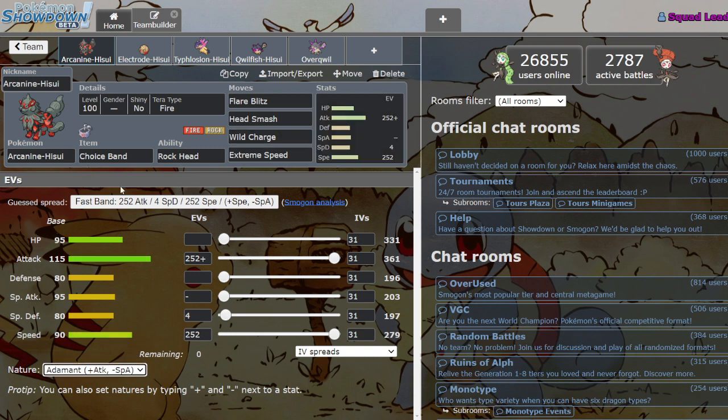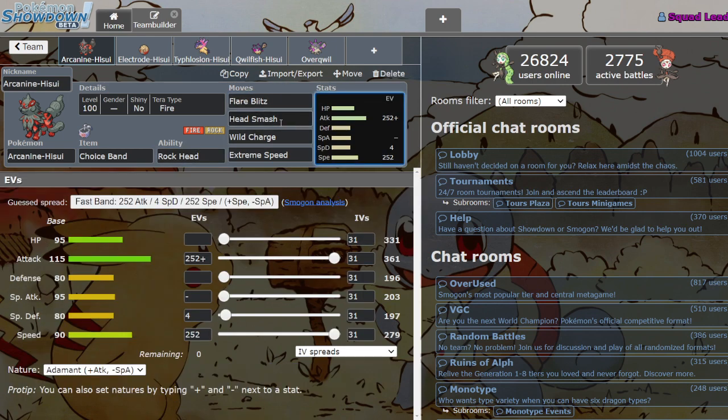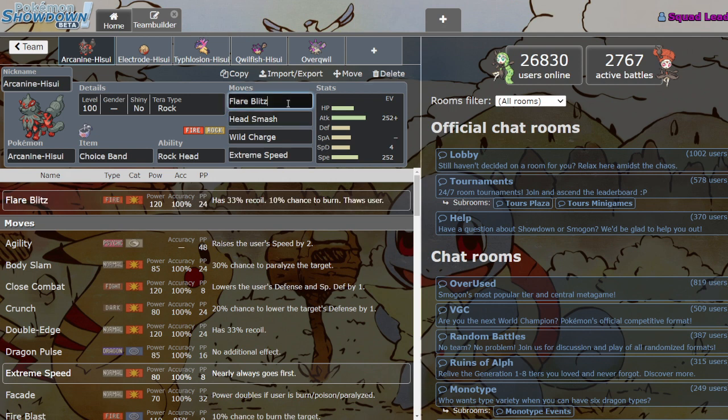You can run Adamant if you want to go full power, or Jolly if you want to hit a certain speed tier. For Tera type, I think both Fire and Rock make for great Tera types since your STAB moves get that much stronger. Rock is probably the go-to so you can have an even stronger Head Smash, but you could also run Tera Fire on a sun team to have a stupidly strong Flare Blitz. You could also go Tera Normal and have STAB Extreme Speed, which you see on Dragonite a lot.